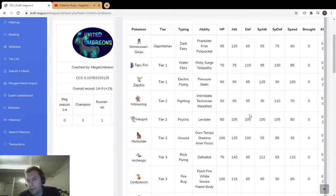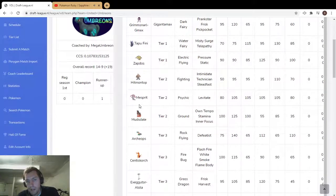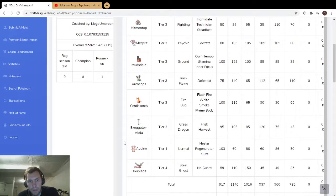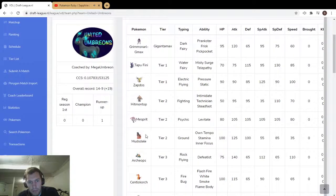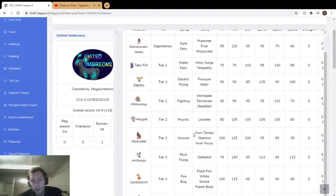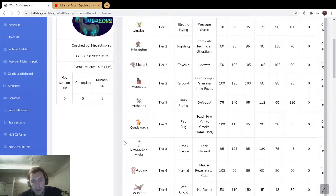You don't know whether Mesprit is going to be defensive/supportive or physical, and even if physical — special or physical? That makes it really scary. Mudsdale is great. I think Grimmsnarl gets Swagger for some Swagger Tempo stuff, and then Doublade with Eviolite — 35 speed trick room, that thing is a tank. Ghost/Steel are really nice types, and with Eviolite the special defense gets to a decent number.